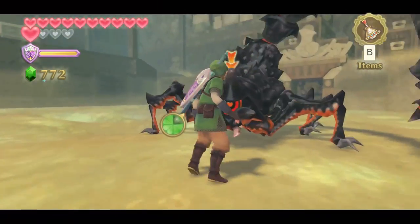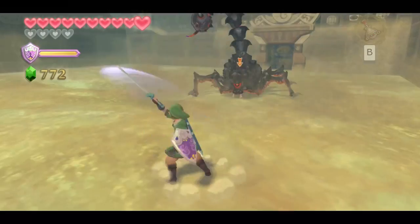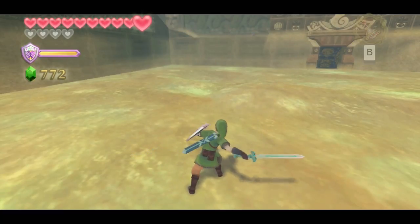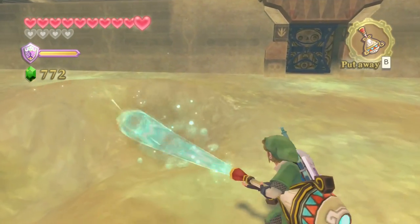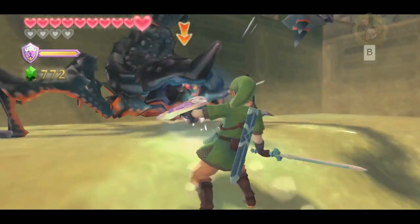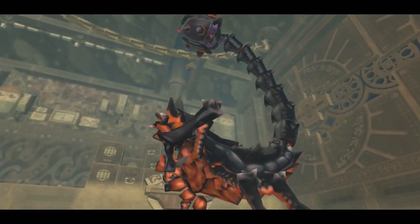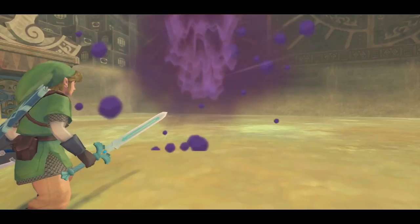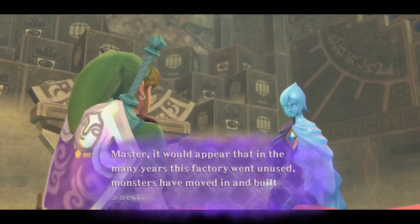My controller got uncalibrated, which is really awkward for this boss since you can only kill it with stabs and need the sword working properly. I'm going to fix that and fight the boss once more. I've never had issues like this before and always felt the controls for Skyward Sword were amazing — I never understood what people meant when they complained. Now I realize the issue is that it keeps uncalibrating, making it unreliable because it doesn't do what you expect. I've found workarounds, but it's aggravating.